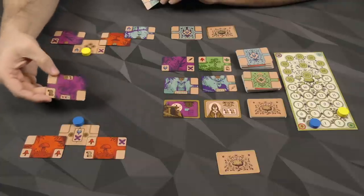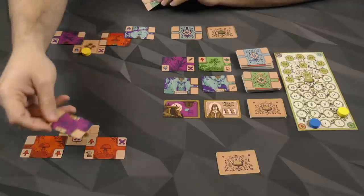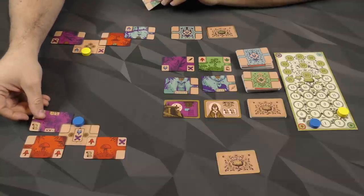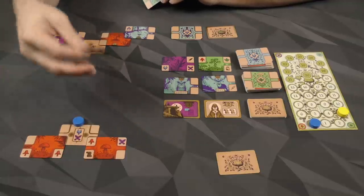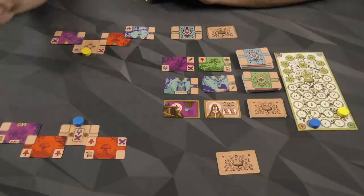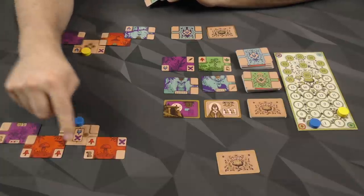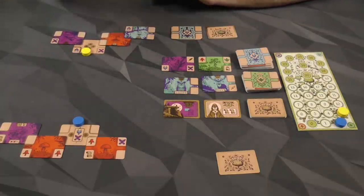This card in the middle here is a starter card, and it's double-sided — they chose to play it like this. I can play this, and when you play a card you can do it at any corner that is available. Anything you cover, of course, is gone. For the sake of the example, I'm going to do it there. The requirement is met, and then I'm going to get one victory point for every scroll I've got — there are two right there. So the blue player is going to get two points.